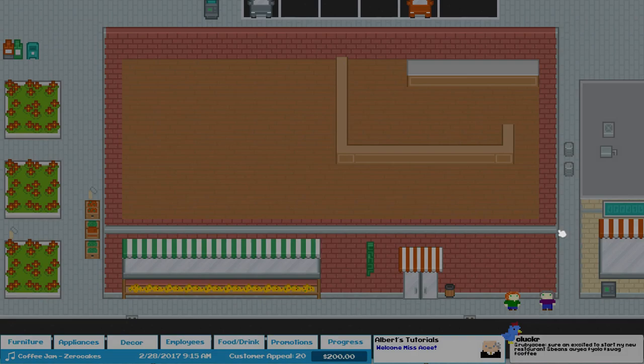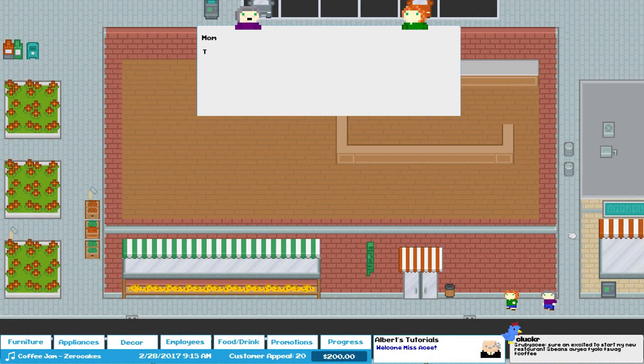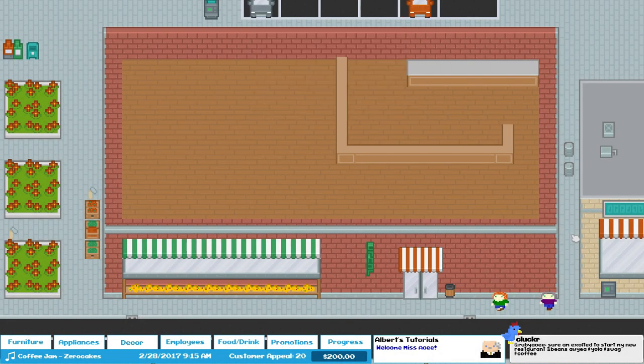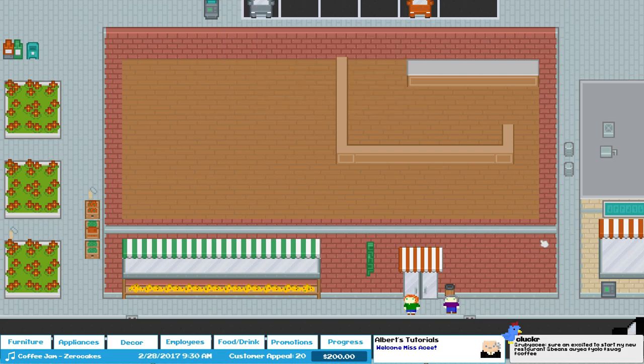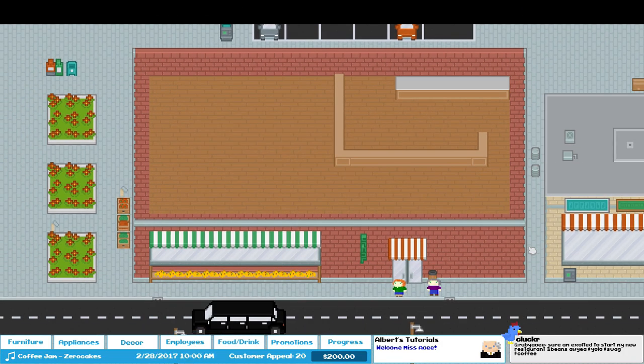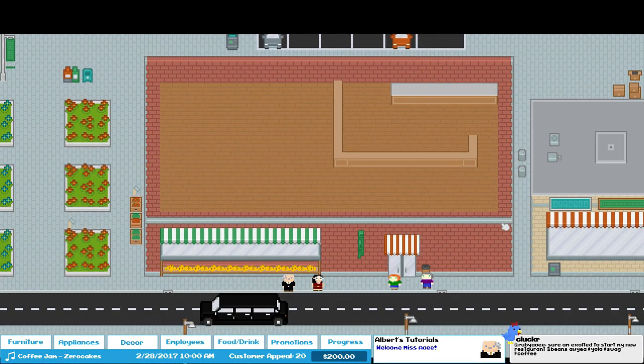We're going to skip the story because I want to get to the gameplay, but I basically just summed it all up. My character's name is Ruby, and I am in charge of the local coffee shop. There's my mom — she's very excited for me. And the person who's going to give me the shop is about to show up here in just a moment. There she is now.